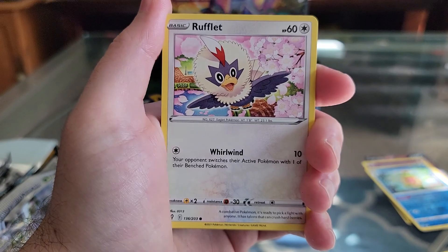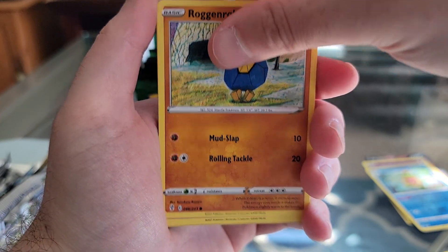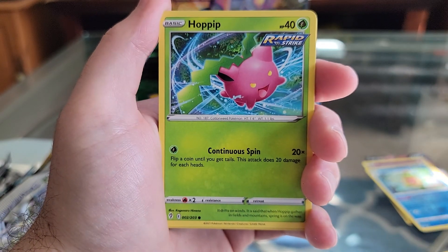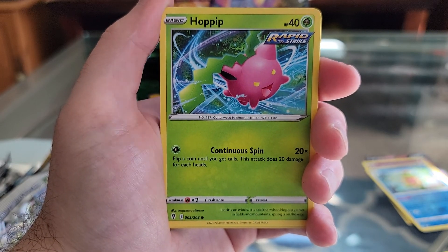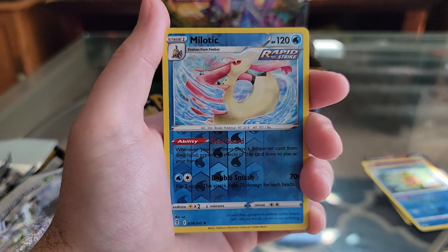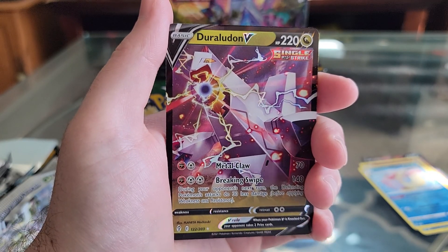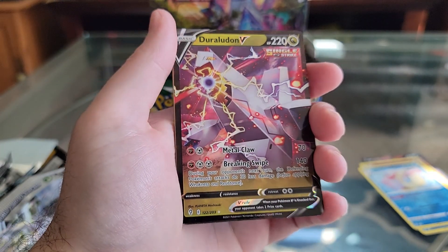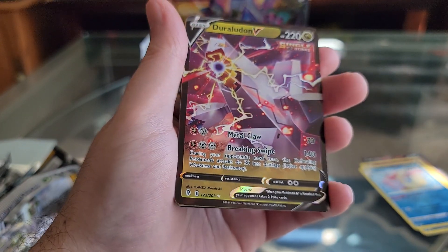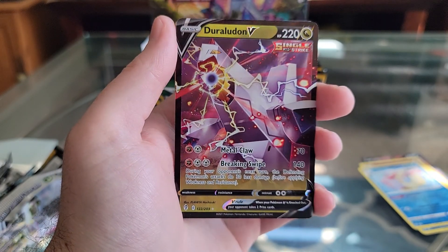Dwebble. Rufflet. Rogan Rola. Wabafat. Hoppip. Reverse Hollow Militech — okay, I'll take it. That looks sweet. Duraludon V. Hard to get a good reflective angle on this guy. Wow, that looks awesome though.